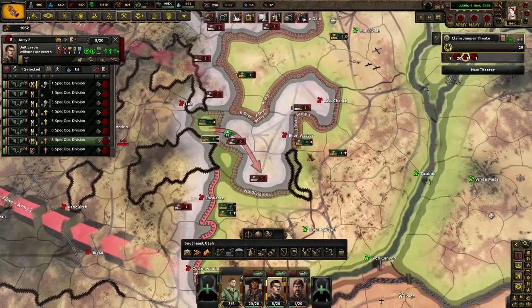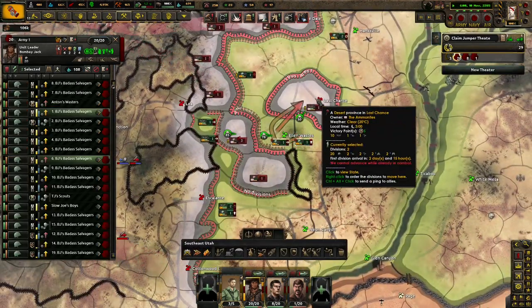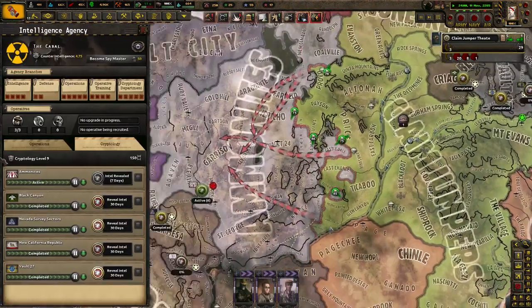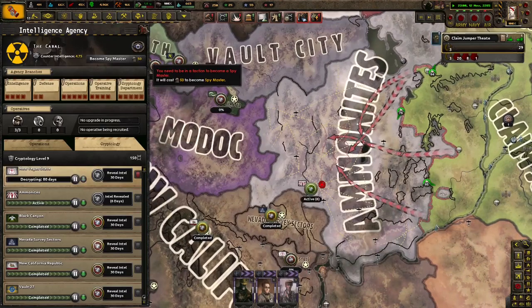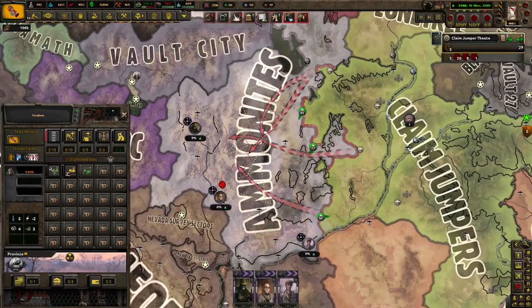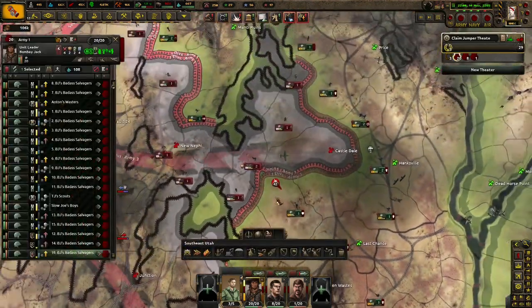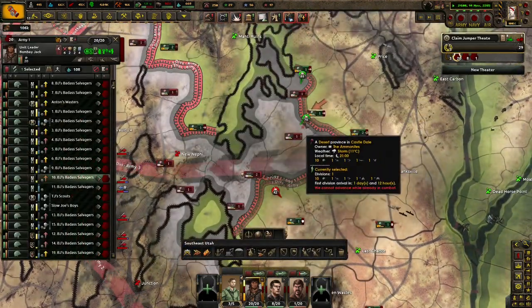Good. And then these guys will get encircled. Nice. Beautiful. Just as God intended. There you go, have fun with that. I hate fighting in Utah sometimes just because of the lines — you get so weird and drawn out and disgusting.